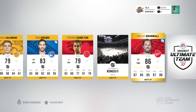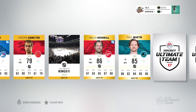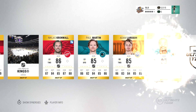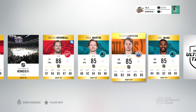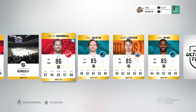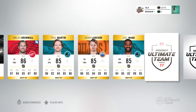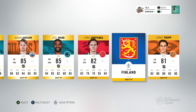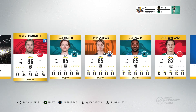We haven't got any more rare players yet — so here we go. Nick Cromwell, Paul Martin, Adam Larson — are they going to give us four in a row? Yes they are! Four rare players in a row: Joe Ward. My god. Three of them are 85 overalls. That is what I call a bit of a disappointment. I don't mind Cromwell — he's a decent D-man — but the rest? Wow.